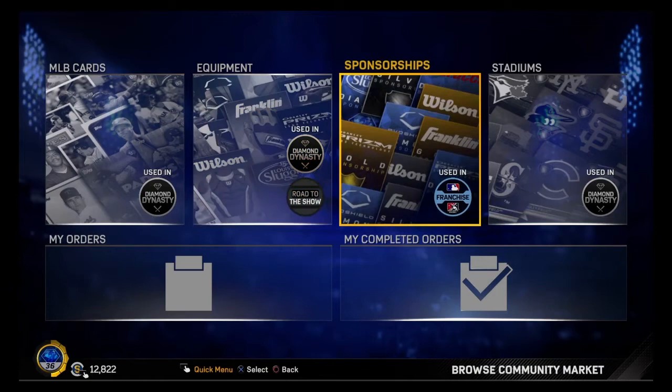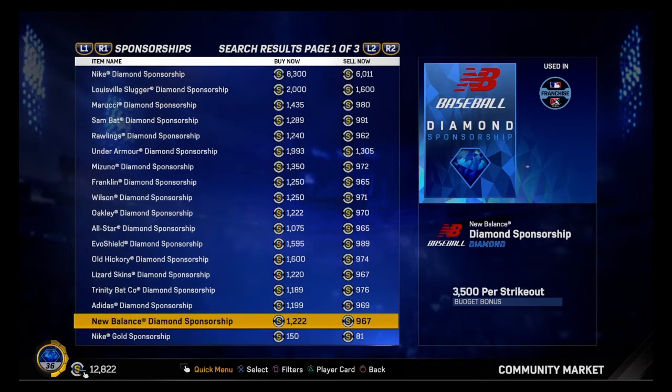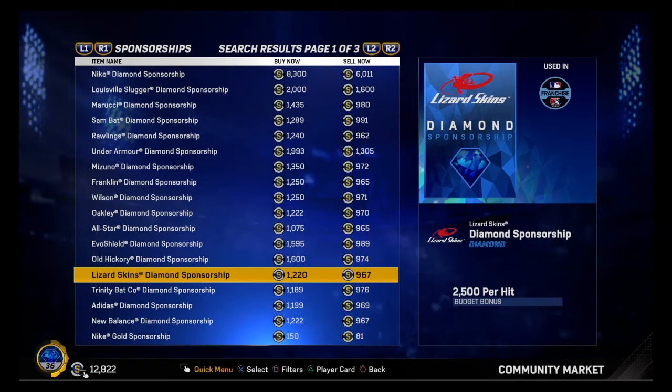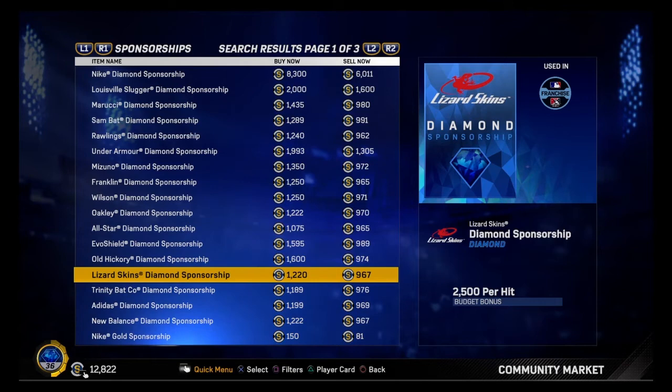My second way is going to equipment, sponsorships, or stadiums. I'm going to go to sponsorships because that's where most of the examples are. See these diamond sponsorships - the sell now price is less than a thousand, but here's the catch: you can quick sell them for exactly a thousand. So if I put in a buy order for this Lizard Skins diamond sponsorship at 968, if a guy sells it to me at that price, he just lost stubs and I just made stubs - 33 stubs just by doing that.